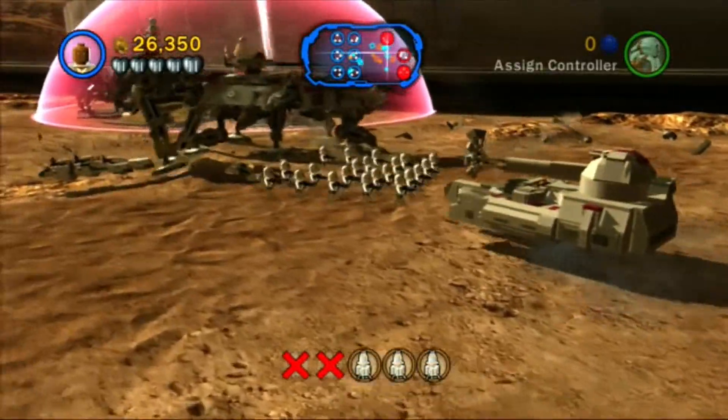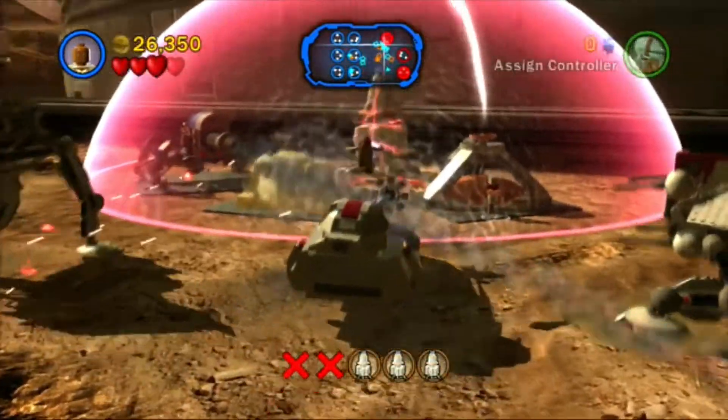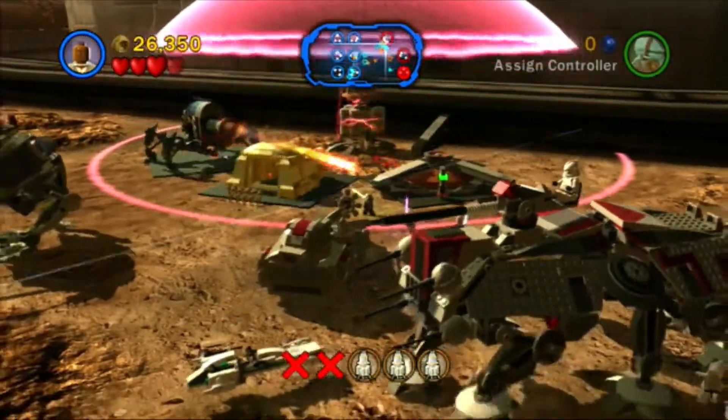Just going to go circle around, hopefully get all the studs from the other structure. Heck yeah. And go over here. Also there's the ATTE — that is indestructible, though it is a little bit on the clunky side to use. You'll all see what I mean if I do play as it.